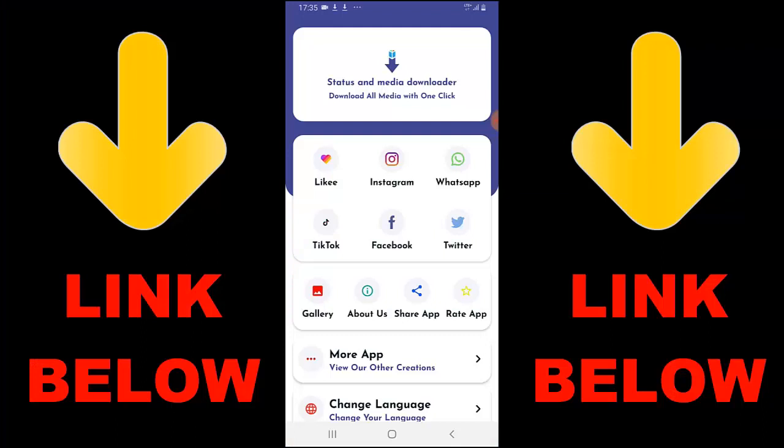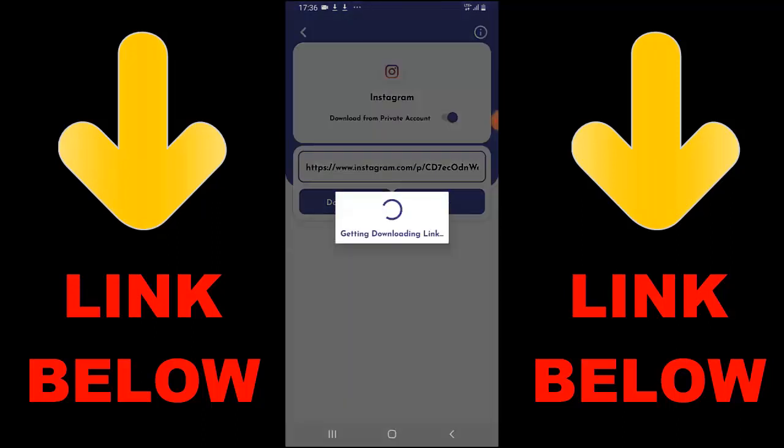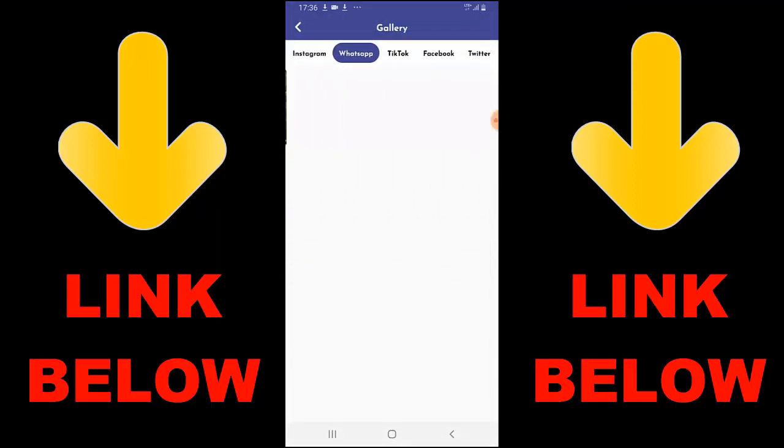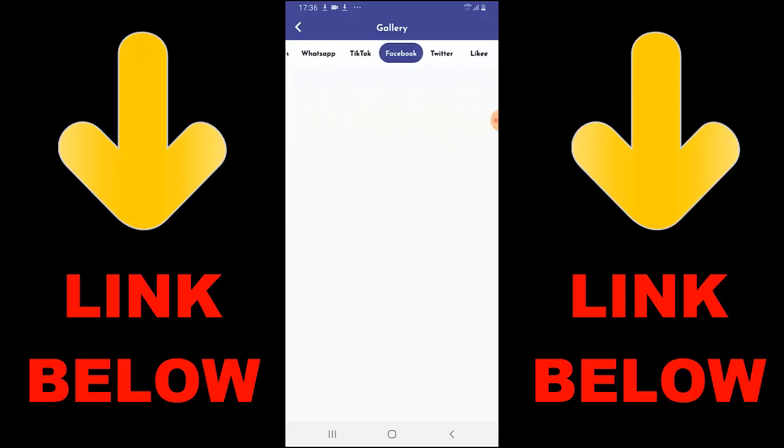Check out this trending app called Status and Media Downloader — download all media with one click. You can download any videos or pictures from any social media: Likee, Instagram, WhatsApp, TikTok, Facebook, and Twitter, all in one click. Just download the app, copy the link of whatever you want to download, paste the link, and it downloads. Get this app via the link in the description below — you can download any videos or anything you want from any status or media downloader.